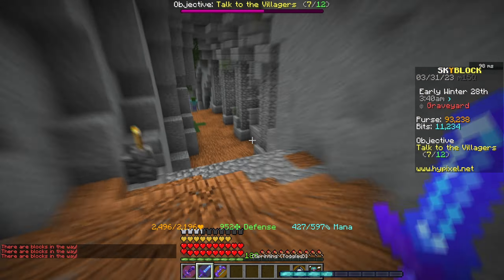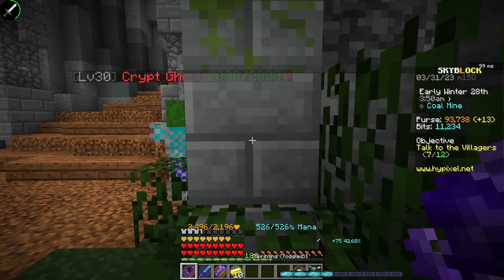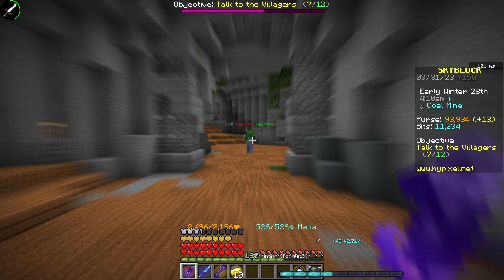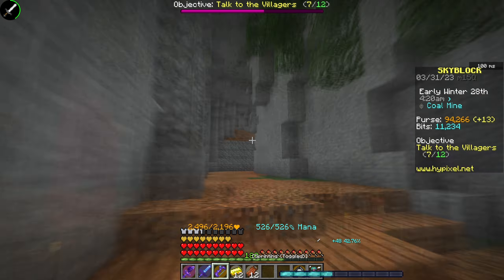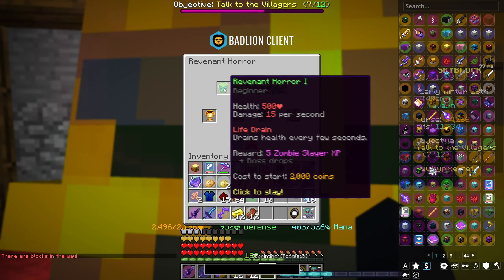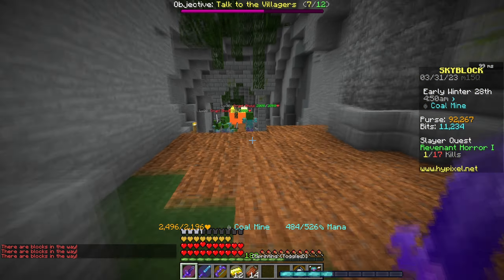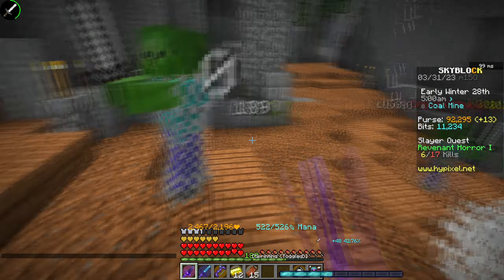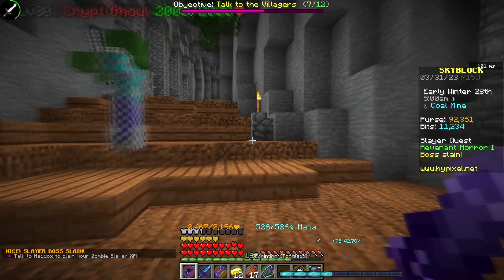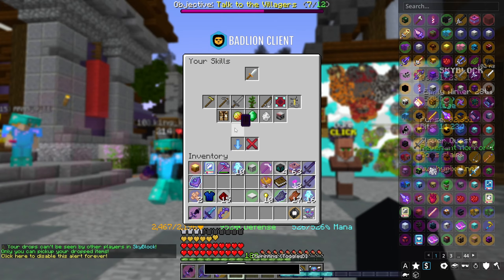The next method is crypt ghouls, and this is probably one of my favorites since I gained a lot of combat XP from it early game. Keep in mind you can also do zombie slays while grinding these, which is a great way to earn some money while farming combat XP at the same time. I definitely recommend giving this one a try.